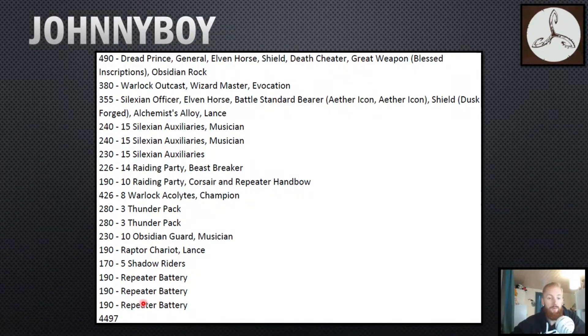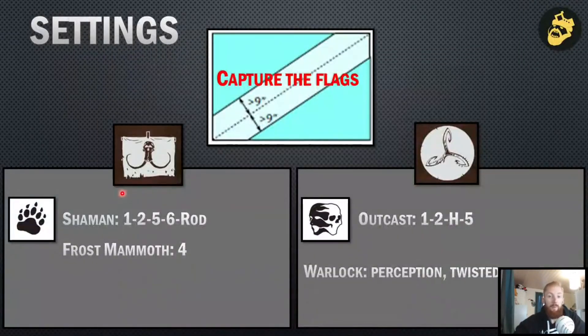The list has quite a lot of shooting with triple repeater bolt thrower, triple auxiliaries. In core he has a couple of raiding party units, one chaff unit, a double thunder pack, and a raptor chariot to provide a CC threat that can charge quite far and do impact hits. He also has a unit of obscure guard as a second BSB, a master of evocation, and two fighting characters — a lord on horse and a BSB on horse with a one-up re-rollable — that can go within the warlock acolytes, acting as a kind of character bunker that isn't too expensive.